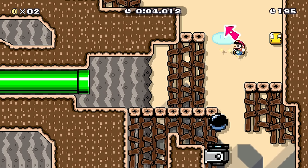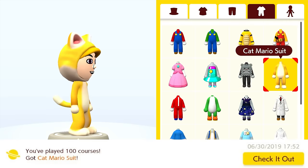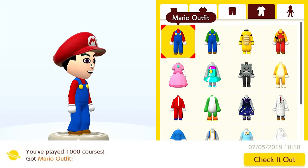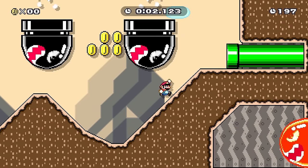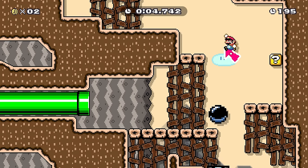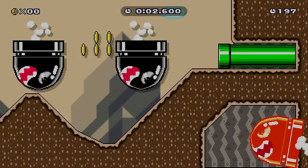First off is the 'play X amount of levels' category. To complete these, you'll just have to play — win or lose — a certain number of courses. In order of rank: the Slobbery Shirt after 10 courses, the Cap Mario headgear and suit after 100 courses, the Thwomp Suit after 500 courses, the Mario Cap and Outfit for 1,000 courses, and the Midnight Dress for 3,000 courses. If you're going for all the costumes, you won't have to try to get these specifically since you'll get them on the way to clearing 10,000 courses.